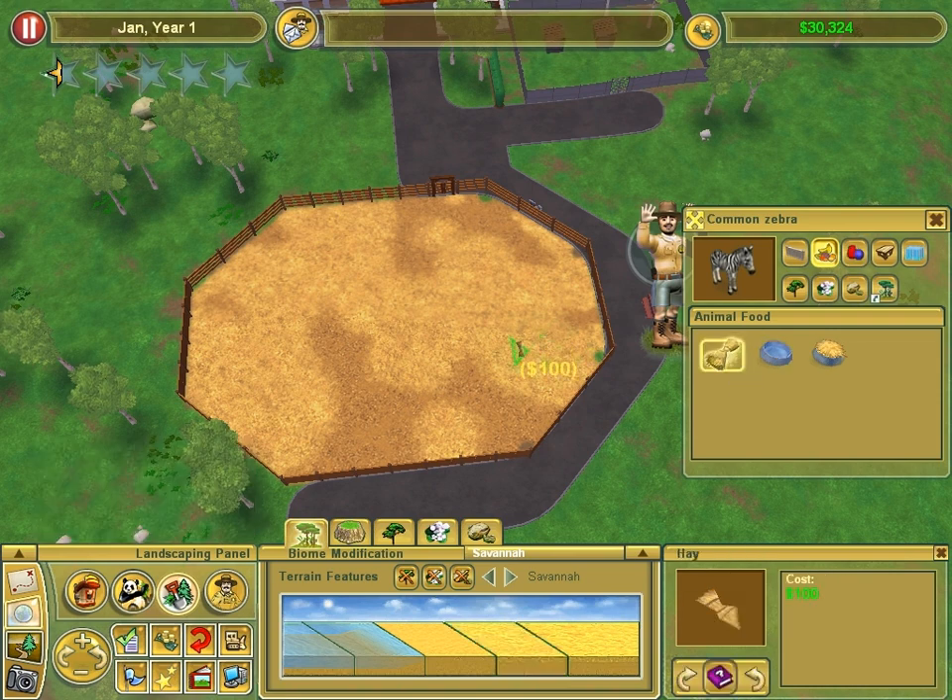Food — a few bales of hay, because it's cheaper. And a water dish over here, so the crowd can see them when they drink. I only need one.